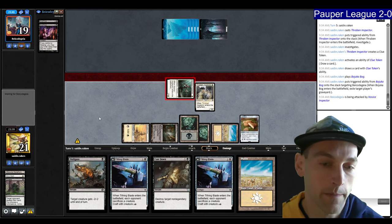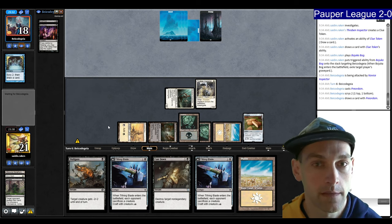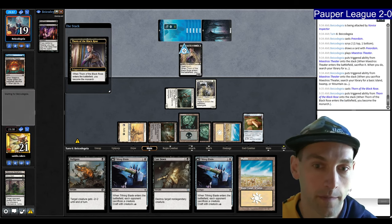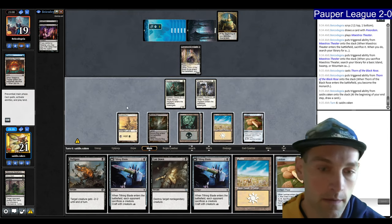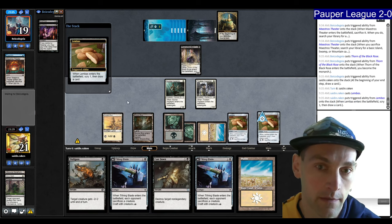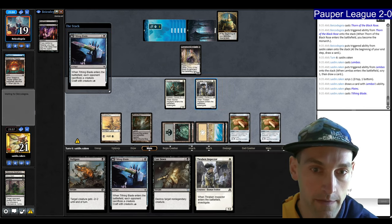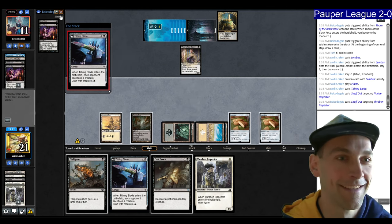I draw Tithing Blade and Thraven Inspector. Play the Thraven, draw a card off it, and use a Bajookabog so they can't play a Terror. They Preordain — we're set up to beat them. They still have double Snuff Out in hand, which is crazy, so we need more creatures. They Preordain into a Fetch Land. They have the Thorn and will probably just Snuff it off — killing both my creatures right now. Surprisingly they don't. I lead on Lembus, look for a way to Deadly Dispute my Novice Inspector. I go for the Tithing Blade — then they have to Snuff out, Snuff out, and I play Thraven Inspector. They Snuff Out the Thraven too. Are you kidding me? I play another Thraven Inspector.